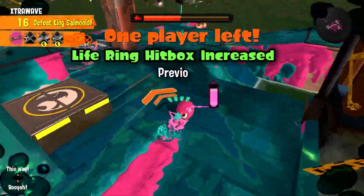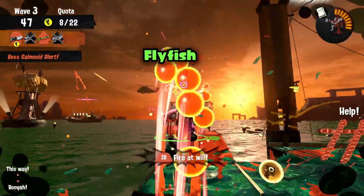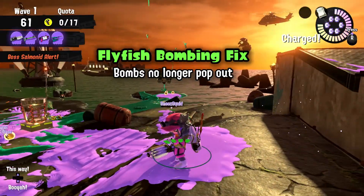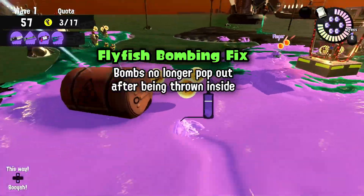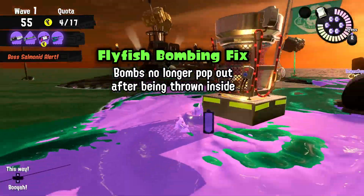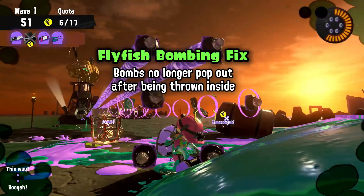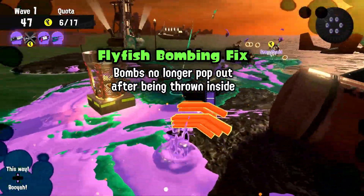Life Ring hitboxes are now bigger, making it easier to revive your teammates. Fly Fish are fixed. I'm one of the few people that doesn't think Fly Fish needs a nerf — I just wanted this fixed. Too many times I've thrown a bomb into a Fly Fish's basket, only for it to magically pop out for no reason. Nintendo has patched this, and hopefully added a bit of magic for bombs that have entered the bins to make Fly Fish splatting more consistent.